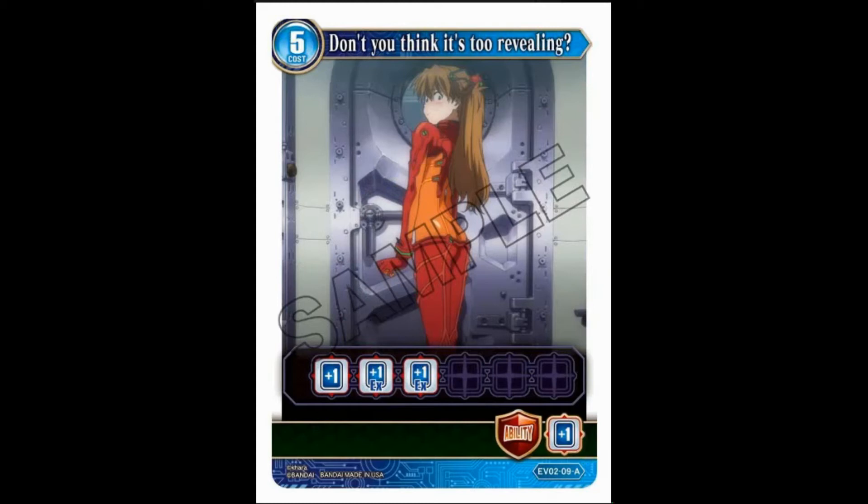Don't you think it's too revealing? Five cost: get a card and two EX cards, which is actually fair. I wouldn't use it, and the guardian ability is draw a card. I think there are better ways to continuously plus-one in this deck that don't cost five time.